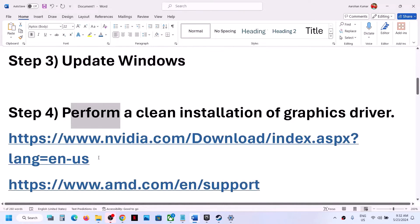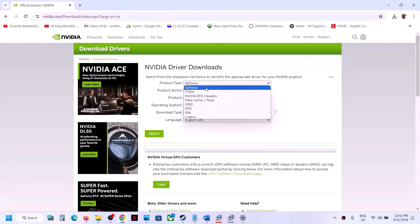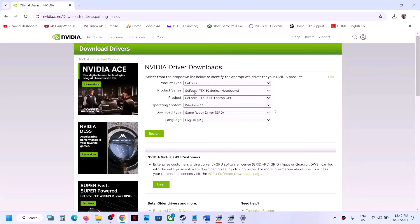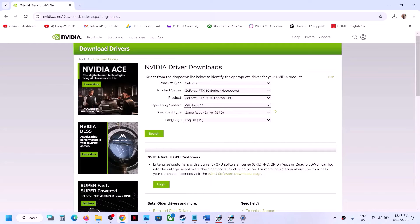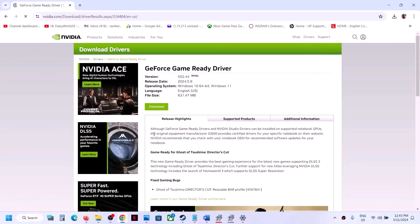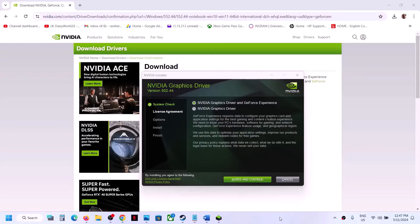The next step is to perform a clean installation of your graphics driver. If you have an Nvidia card, go to the Nvidia website; if you have an AMD card, go to the AMD website. On the Nvidia website, select the right product type, series, and graphics card, and select your operating system — Windows 10 or Windows 11. Download the Game Ready Driver — the latest one is 552.44 right now.